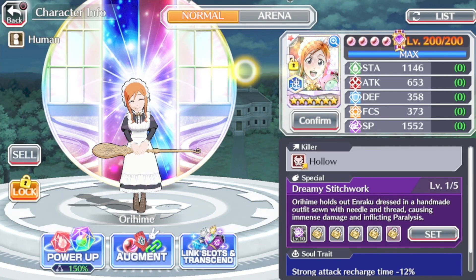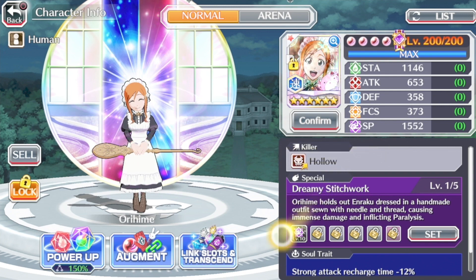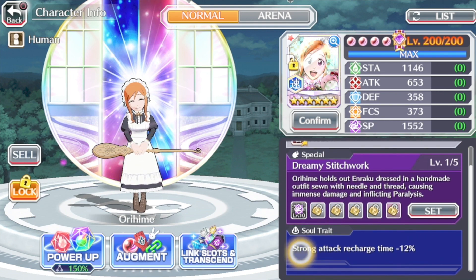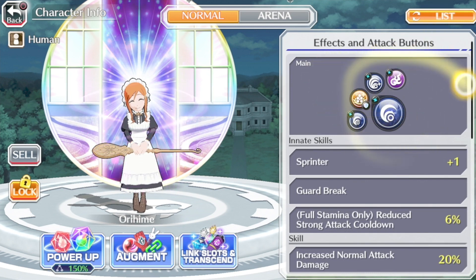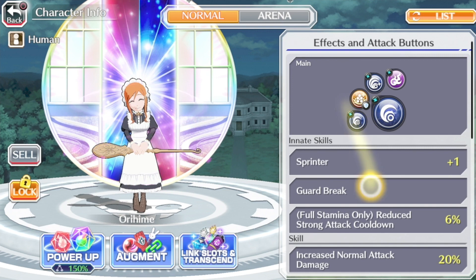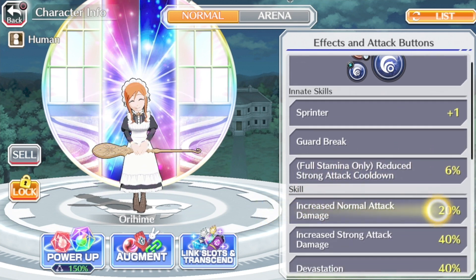So this Orahime is a speed human affiliation unit with the Hollow Killer, which is great because we don't have a lot of Hollow Killer units in my opinion. I only managed to have this one copy of her so her SP is at level 10. Her assault rate is strong attack recharge time minus 12%. Taking a look at her skills, she has paralysis on all of her abilities except her SA2. Her SA2 just has the buff effect and you also get barrier on it as well. Her innate skills are sprinter plus one, guard break.